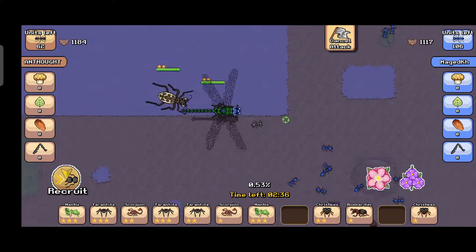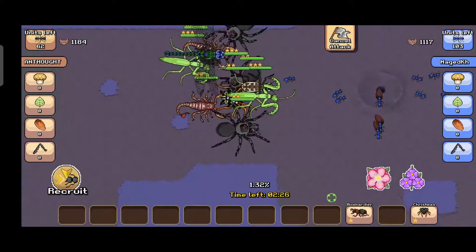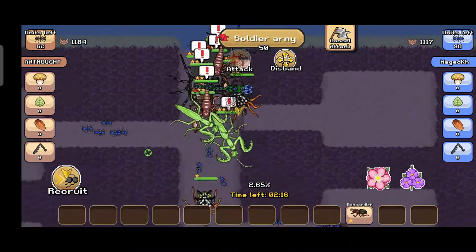I'm going to put out my dragonfly and my scorpion. It's pretty slow so I'm going to cast every creature I have. I want to put the bombardier in later — I'll use my bombardier inside the queen's chamber instead.